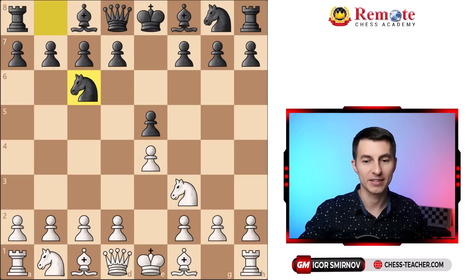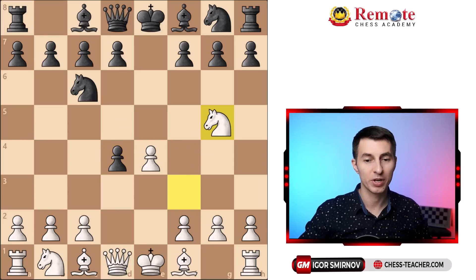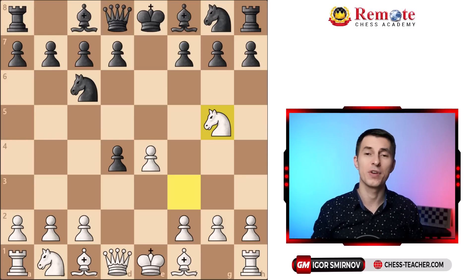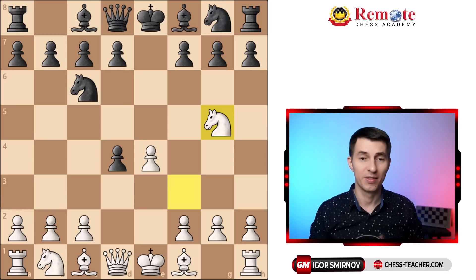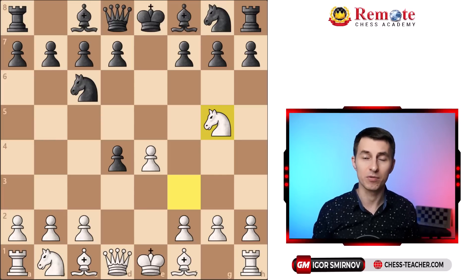After pawn e5, knight f3, knight c6 we enter the most common opening sequence, and here we're gonna play the drunk knight variation. d4 attacks this pawn and threatens to go forward, so your opponent will capture it and here comes knight to g5. It's not the most solid way of playing, but in Bullet the most important thing is just to play something unexpected and aggressive.